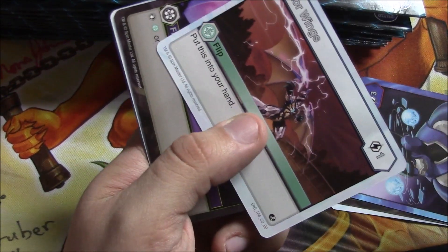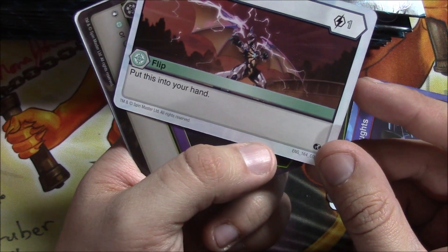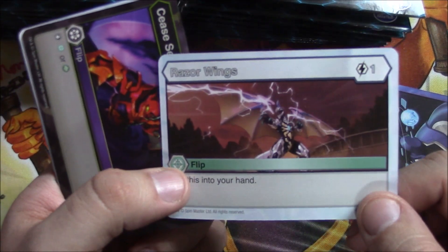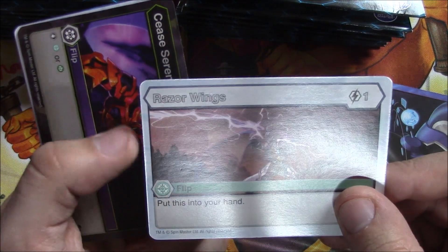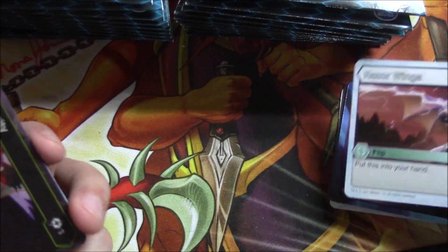This is going to be a longer video, fair warning. Razor Wings — it's a flip card for one energy, put it in your hand. Flip cards are when you're taking damage, you flip over — kind of like damage triggers in Vanguard — and then you pay an energy cost to activate them. A lot of them just stop damage but they have different effects; like this card goes to your hand so you can use it as a resource for energy, because you play with energy in this game and you put them face down.